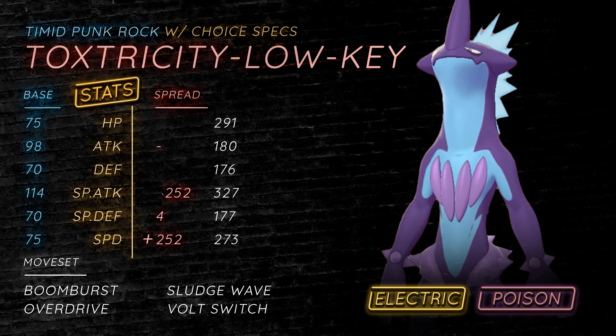We're Timid nature just to maximize our speed, but you can potentially be Modest nature as well for a little bit more damage output. Sludge Wave, Overdrive, and Volt Switch are our STAB moves. Volt Switch is nice, being able to get out of there and keep momentum. Sludge Wave lets you threaten Fairy types, but for the most part you're probably just going to be clicking Boom Burst. You can come in on a Pokemon like Sub Corviknight, and because Overdrive is a sound-based move, it actually goes through the substitute. So even if Corviknight is at plus six behind a substitute, you can knock it out with an Overdrive because you are Choice Specs.